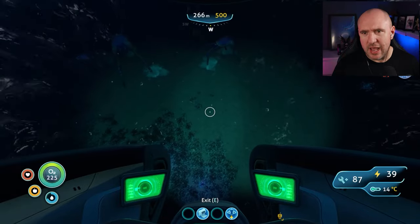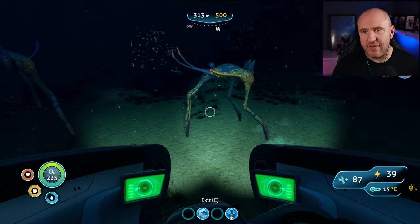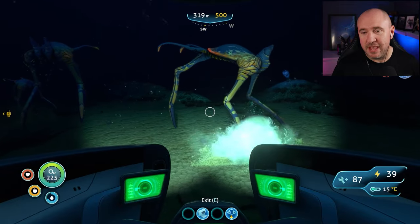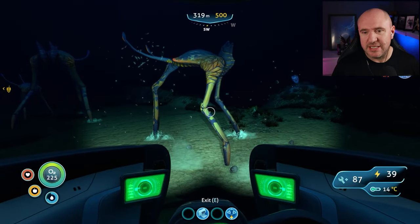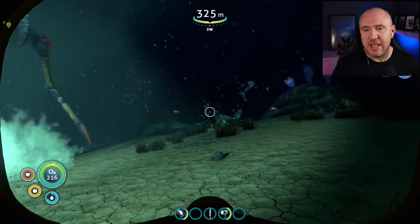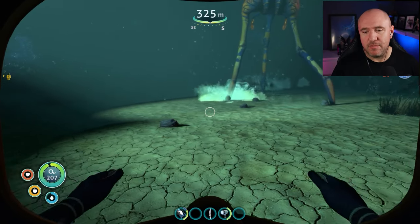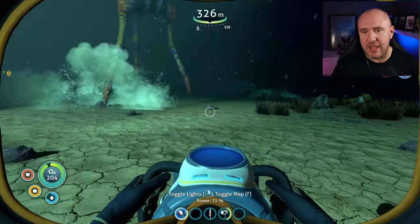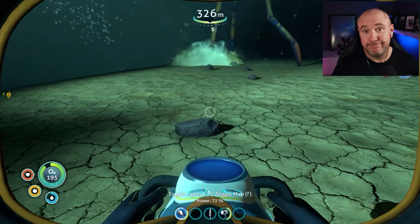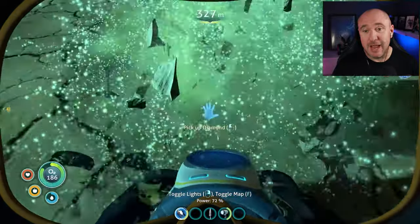And here we are — these are what are called sea treader leviathans, huge but friendly. Get out here; this is what I call the yellow brick road, one long giant yellow path called the sea treader's path. What you can see them doing is churning up the ground — constantly producing shale, lithium, and diamond.